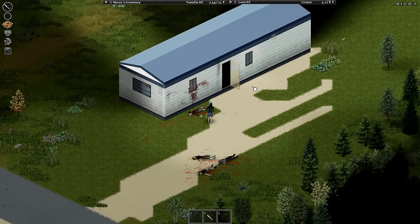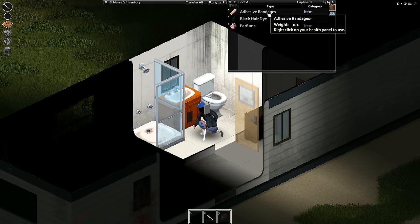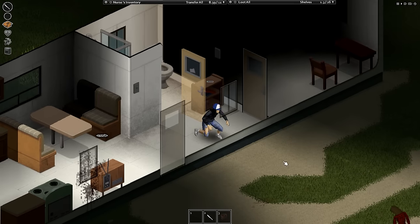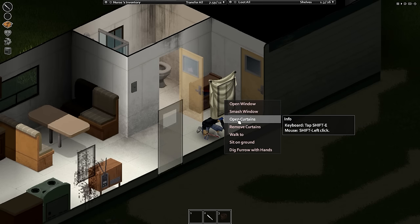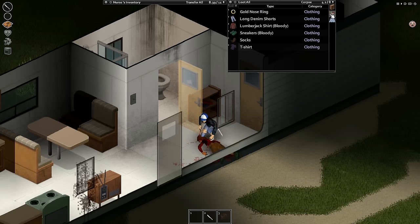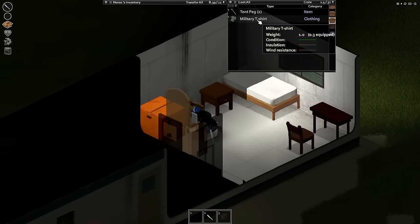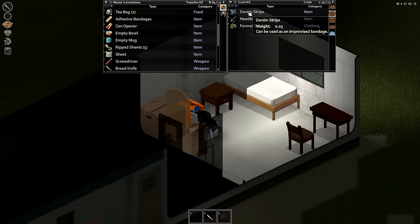We have a sheet in the bathroom and some bandages. Sheets are great because you can attach a sheet to a window by right-clicking and selecting 'add a sheet', then just closing the curtains. But she's already seen me, so I'm going to remove the curtains and let her in. Let's hit space and stomp on her head. No watch on her — that's fine. Let's close this window and enter this room. We have a military t-shirt — I'm going to rip this to yield some ripped sheets. Ripped sheets are great just in case I get bit, but let's try not to do that.